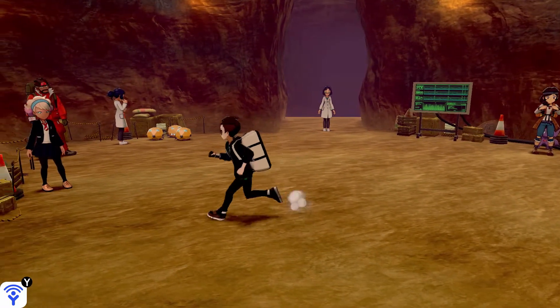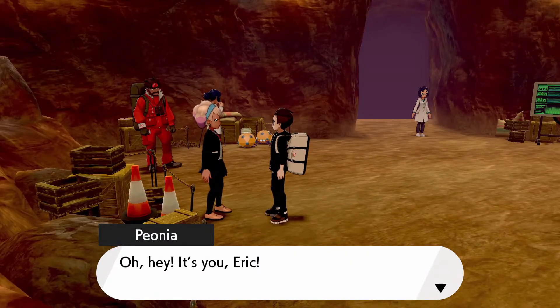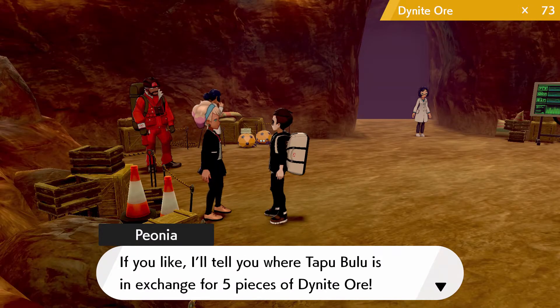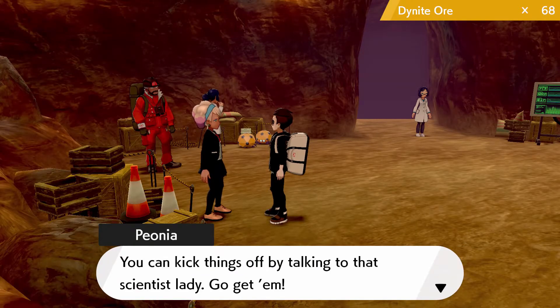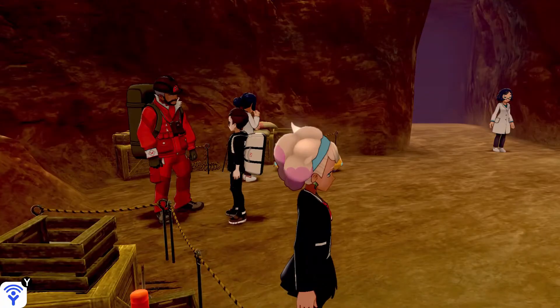Now he's here — he wasn't before — so let's talk to him. He says he found a Tapu Bulu down in the Max Lair and if I like he'll tell me where Tapu Bulu is. She starts letting you buy — for five different Pokémon I'm always gonna say yes, I'm gonna catch them all. But then Peony — this is the actual cutscene.